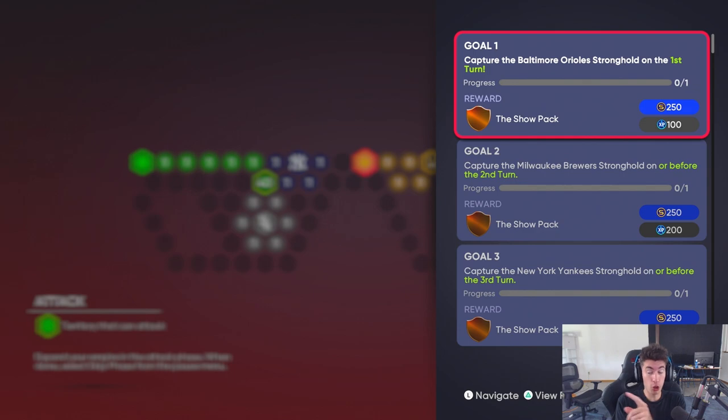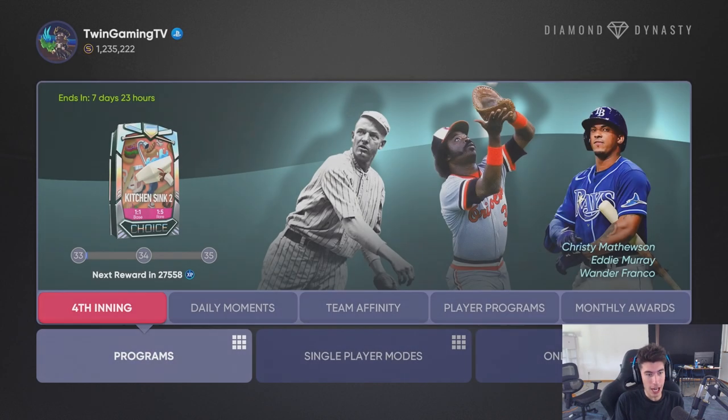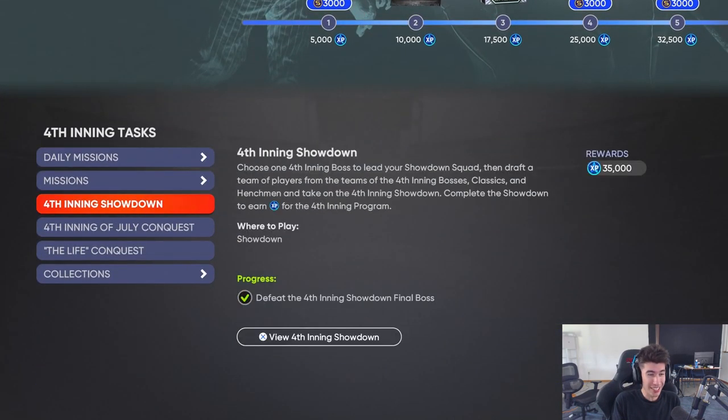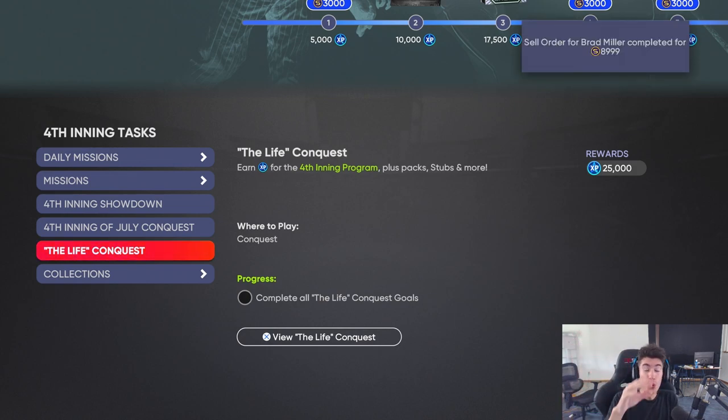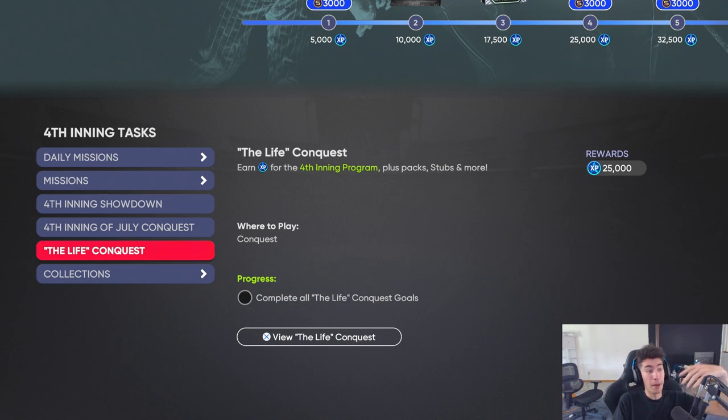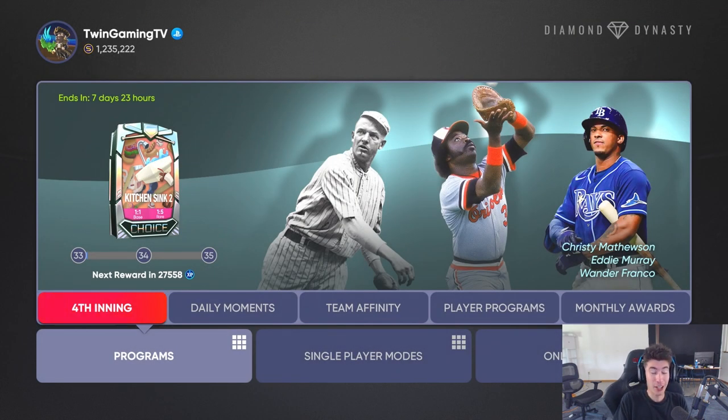It's double XP week, so when you're playing you're getting double gameplay XP. However, the double XP does not count toward the program. If you check the fourth inning program, you get 25,000 XP for completing that conquest map — during double XP week you will not get 50,000. That is not where double XP comes in. The double XP applies to the gameplay XP — after you finish a game it says plus 467 XP, for example — that is where the double XP comes in, not for missions and objectives.